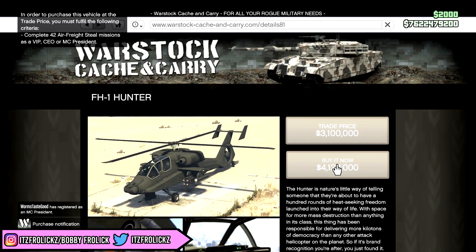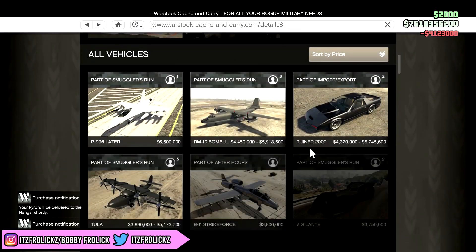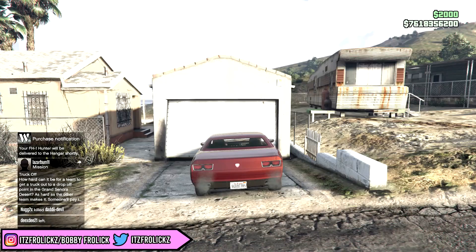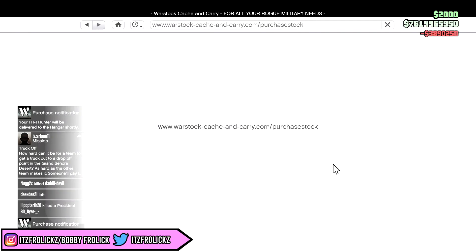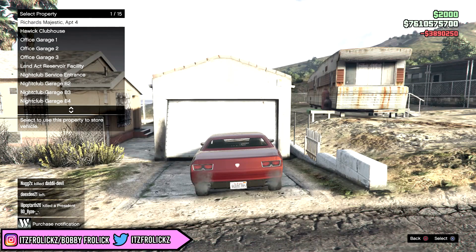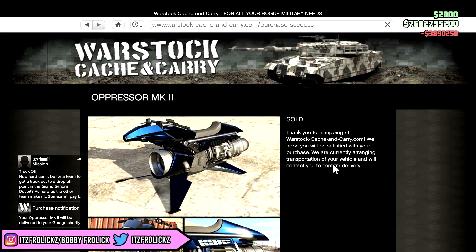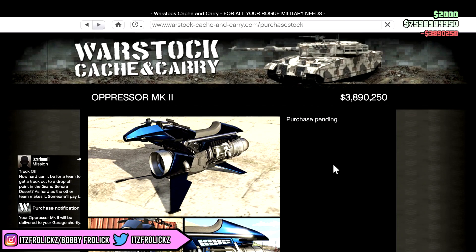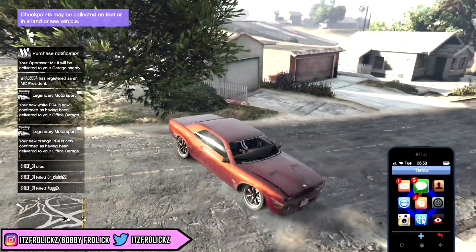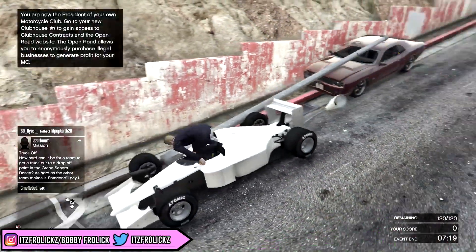Okay, we got a Scramjet as well. We need to get a Pyro because everybody needs a Pyro, right? FH-1 Hunter too. We definitely need an Oppressor Mk2 — not the Mk1. There it is, beautiful, 3.8 million dollars. We'll put that right there. The pages don't glitch out when I'm trying to buy an Oppressor like they do on Legendary Motorsports, which is really weird. Let's call in our Formula One car — boom, there's our beautiful F1 car.